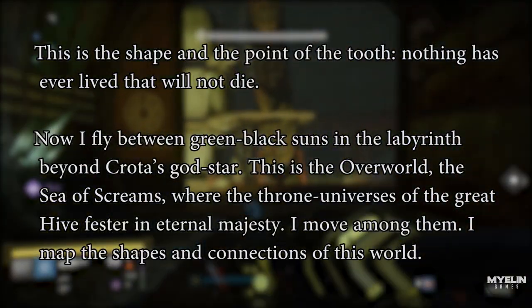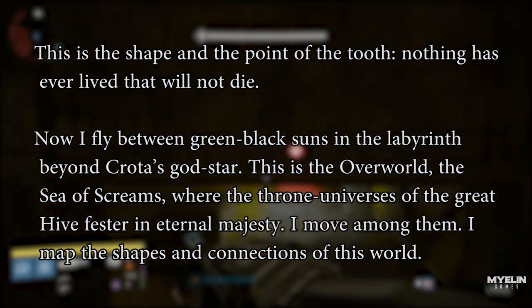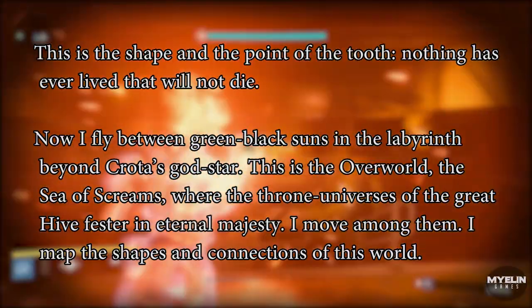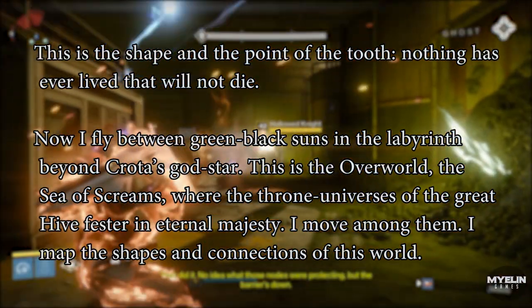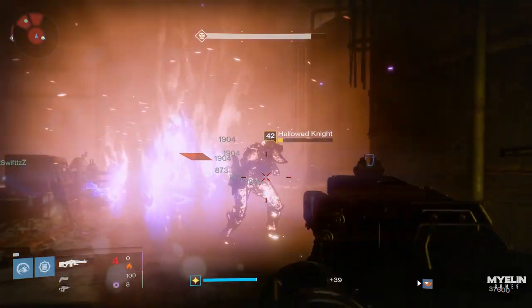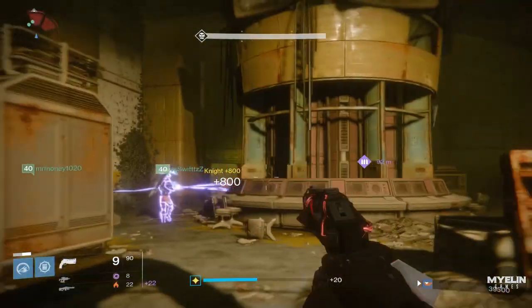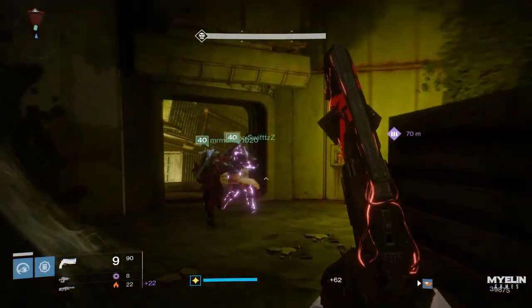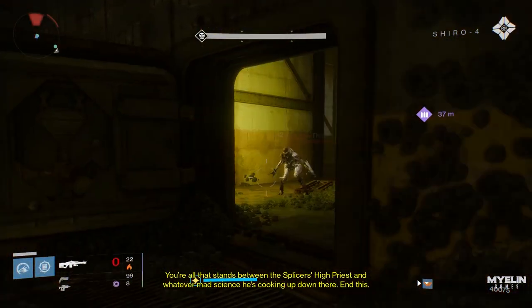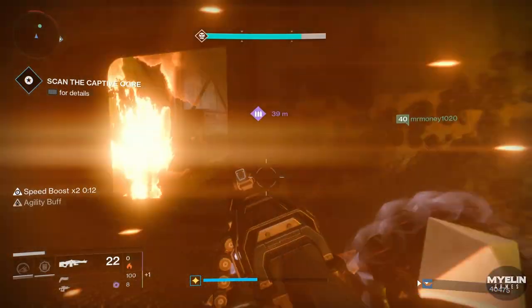"This is the shape and the point of the tooth — nothing has ever lived that will not die. Now I fly between green-black suns in the labyrinth beyond Crota's god-star. This is the overworld, the sea of screams, where enthroned universes of the great Hive fester in eternal majesty. I move among them; I map the shapes and connections of this world." If you are familiar with the lore, you will know that there are a number of grimoire cards considered to be messages from Toland — messages from the Hive overworld. However, we have never known how we received these messages. I speculate that Eris has been able to communicate with Toland through the rock, which is a fragment — if not the entirety — of Toland's soul. Eris will be the one to pull Toland back from the overworld once she has collected enough energy from defeated Hive, aka Husk Shards.